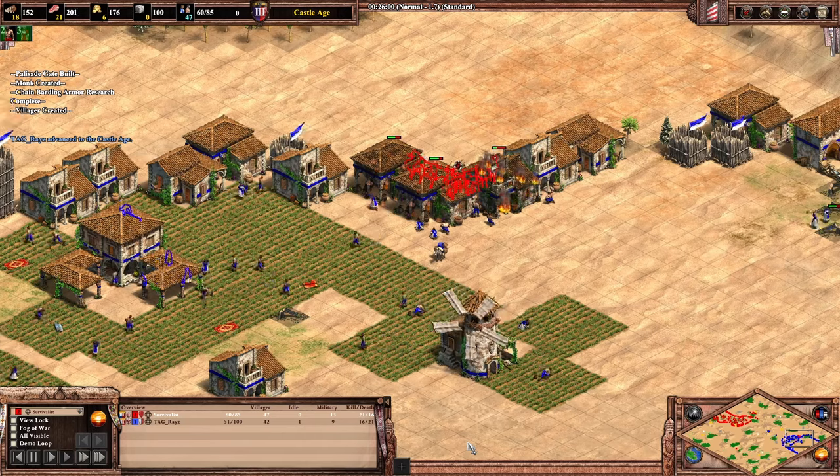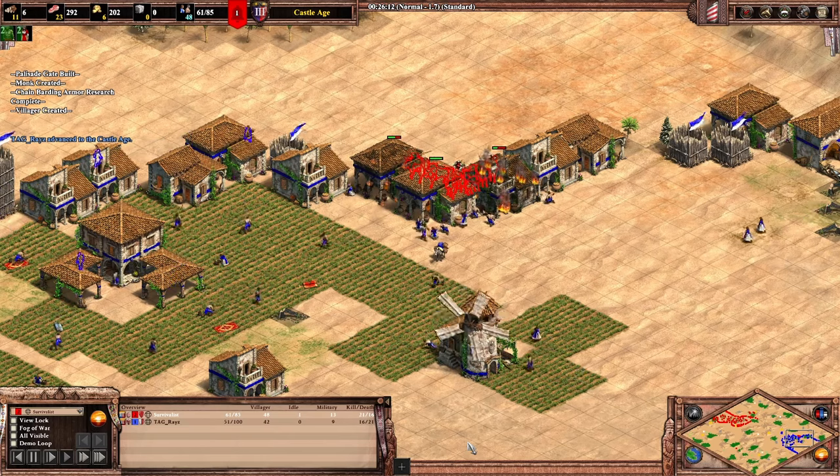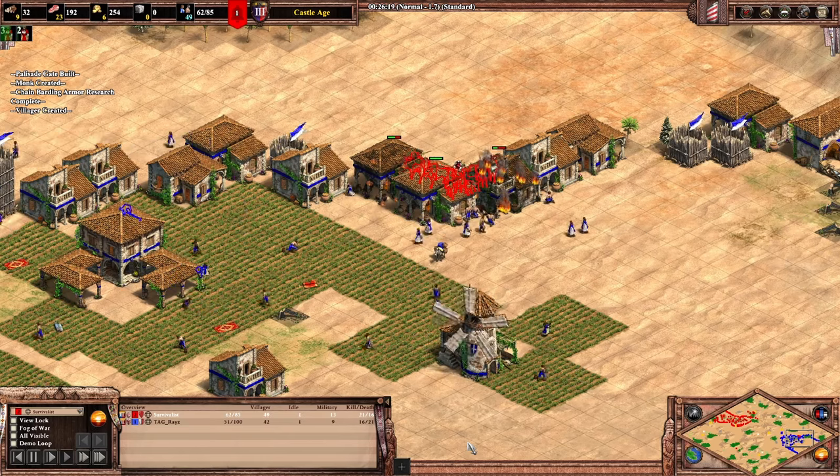You don't have to do a ton of damage, but by attacking the enemy walls, you're still accomplishing something. By pressuring the opponent during the castle age transition, you can more easily follow it up with our next strategy: the siege push.